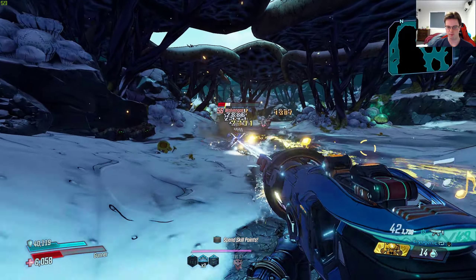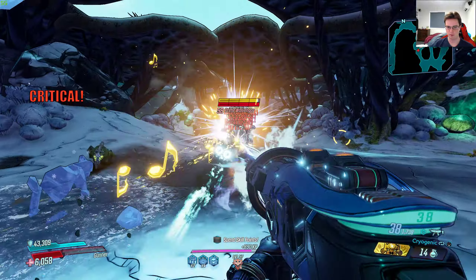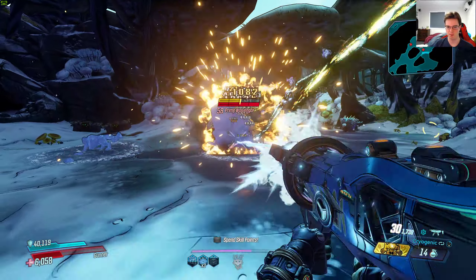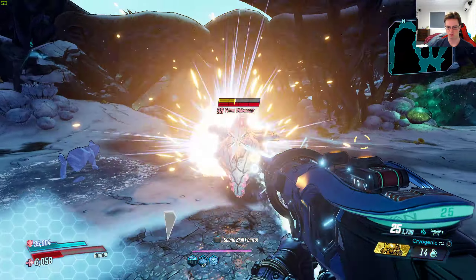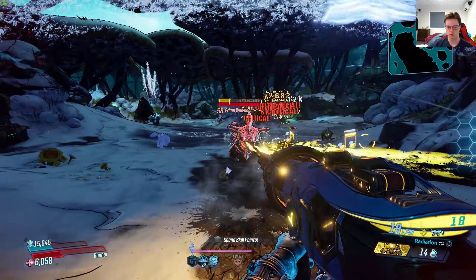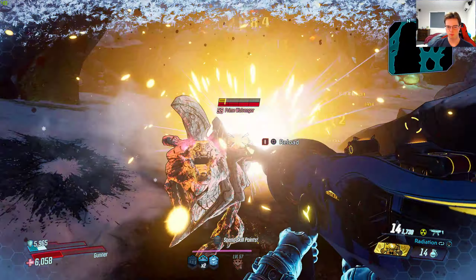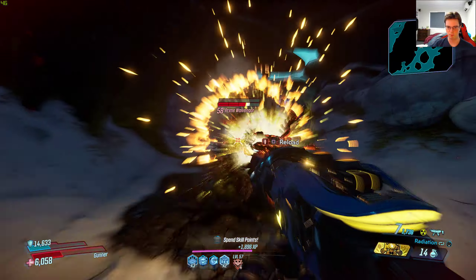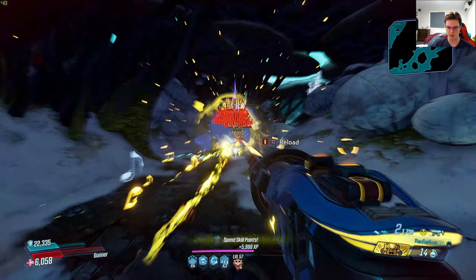This would work better if I had a fire version — fire and corrosive would work better, or even fire and shock would work best for this. But here's a Prime right here. This would work better if I had a corrosive one, or radiation — there's a radiation right here. It's still quite a tough enemy, so this SMG is not going to be the best towards bosses, as you can probably tell just by looking at this strong enemy.